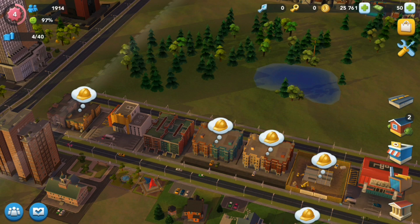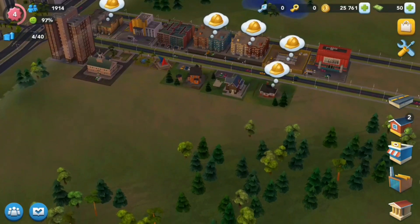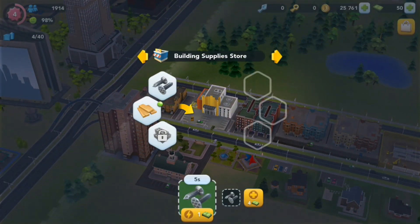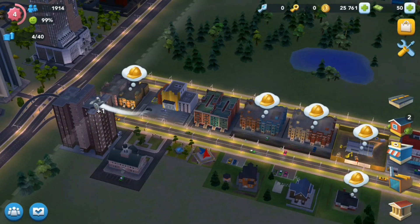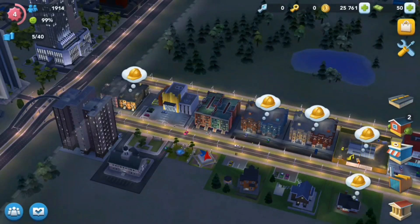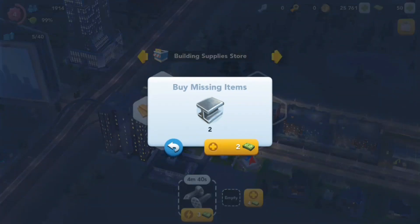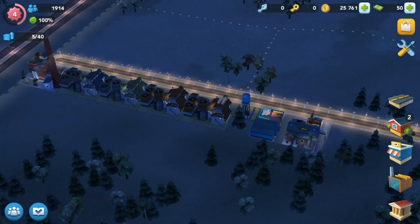Why is it 97%? Hmm, they have what they need. The water went away for a minute. Six, five, four, three, two, one. 99% happiness — nice! Good, good, good. Do I have enough metal? There we go — perfect.